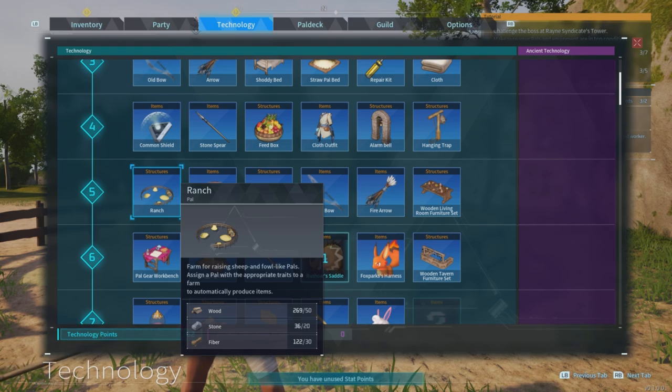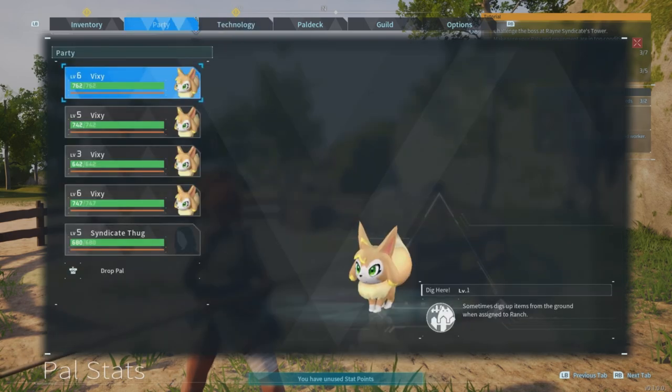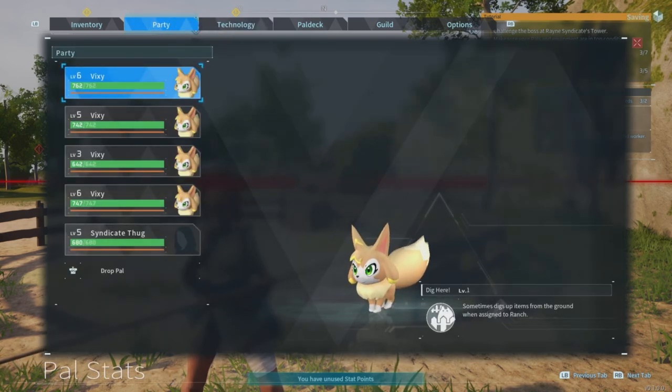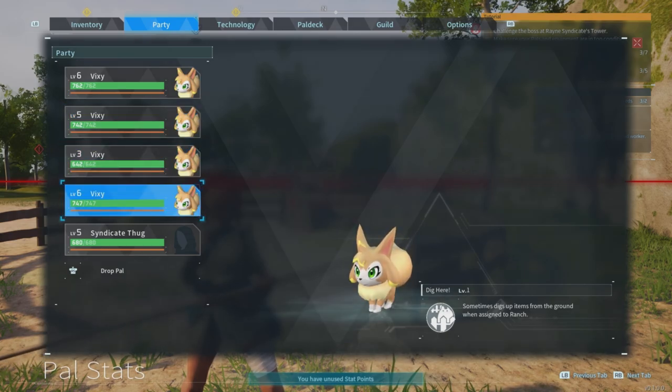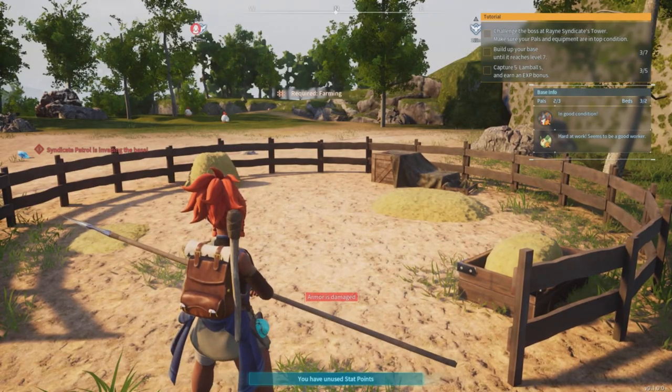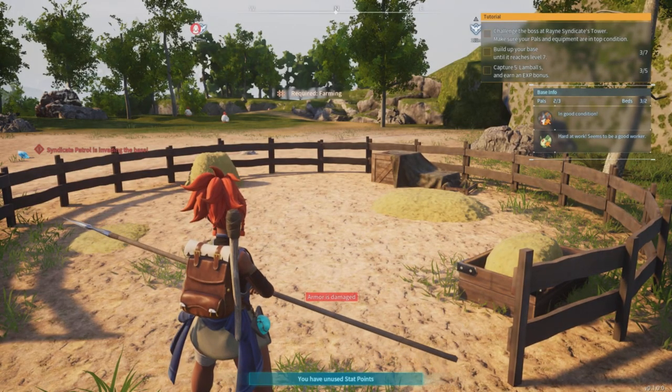Number one, make sure you create yourself a ranch. Number two, we're gonna need to find some Vixies. I'm gonna get four of them at least and then place them down. You'll see right here on the bottom right-hand side of the screen your pal's ability is displayed.